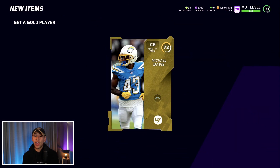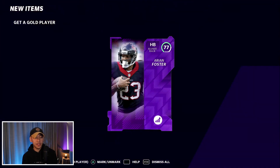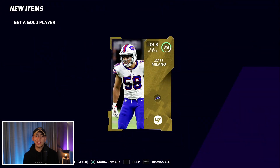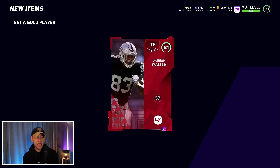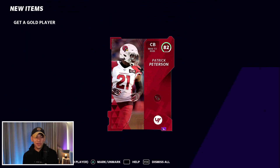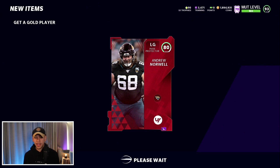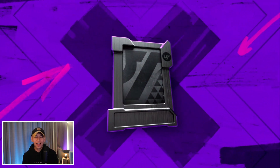Down in the comments I want you guys to let me know how your packs have been lately — whether you've been opening Get a Gold Player packs, Get a Player packs for power-ups, or bundles for legend packs. We get a power-up — that's Arian Foster. Almost 10 packs through and we've got a couple of elites including a Darren Waller. We also pull a Patrick Peterson; he might be worth investing in for a power-up.